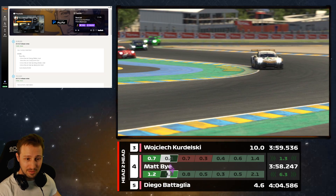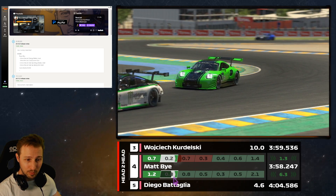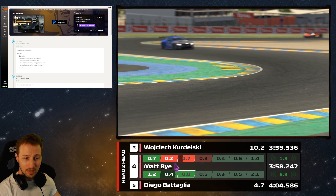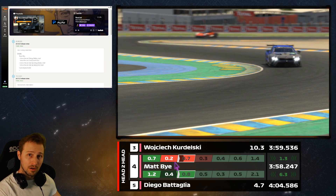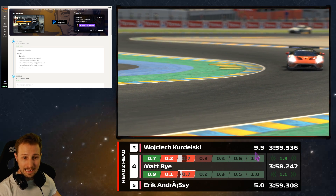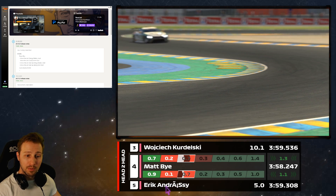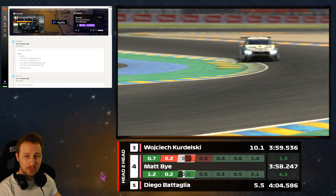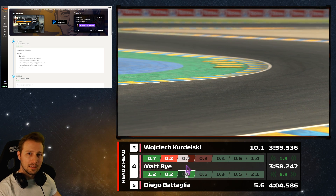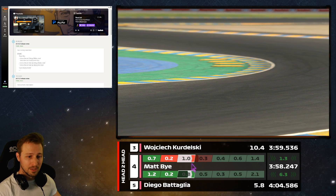Here I can clearly see I'm further away from P3 than P5 is from me, because the distance between the arrows is different. The number shown — for example, 10 — means we are 10 seconds away from P3, and 4.8 seconds away from P5. You don't even need to look at the number; a quick glance at the arrows tells you whether you're close to or far from the opponent ahead or behind.